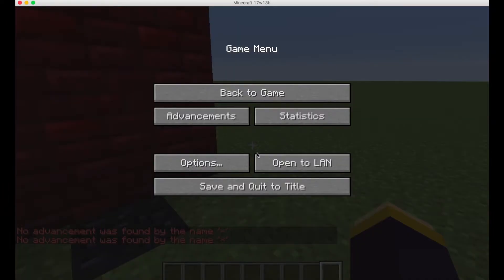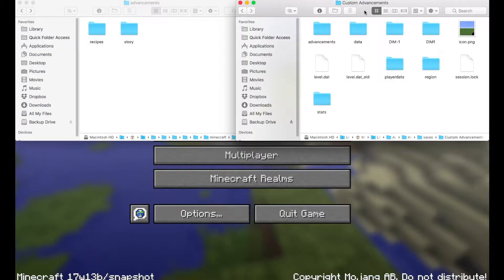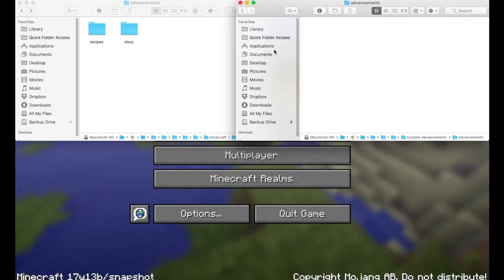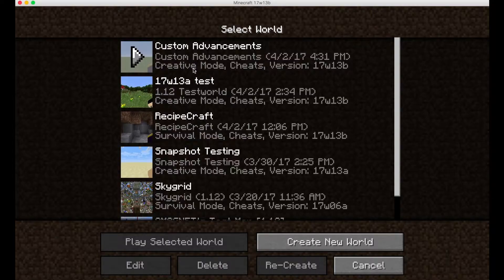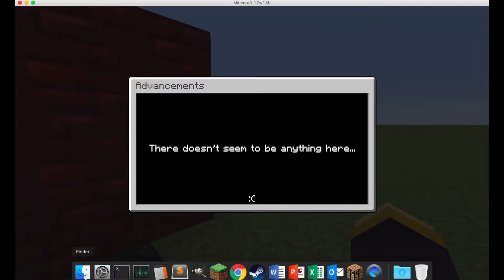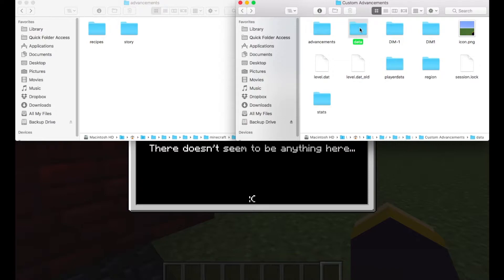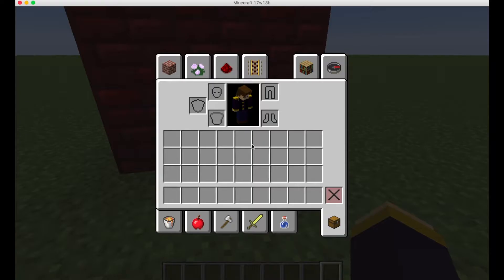To quickly get rid of all advancements, just exit your world, go to the world folder — in this case 'custom advancements' — go into the 'advancements' folder (not 'data'), and delete your player file. It's completely gone. When you go back in, the advancements reset, but your custom advancement definitions are still in the data folder.